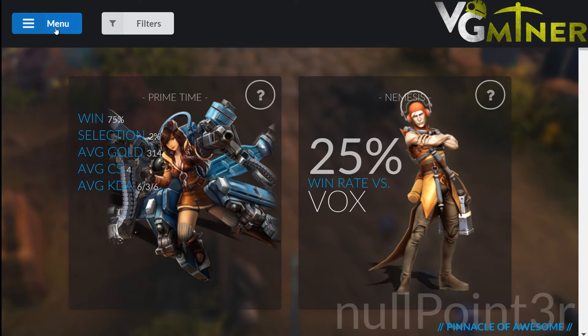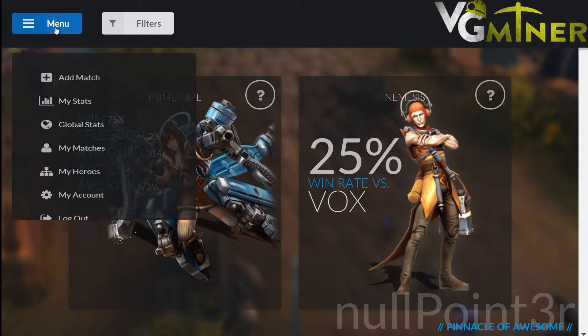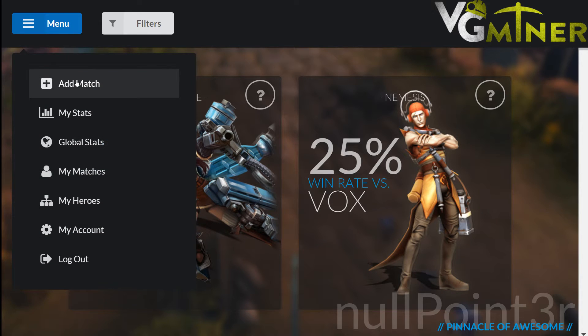You'll see there's a menu at the top left — the blue button that says Menu. Click on that, then press Add Match.